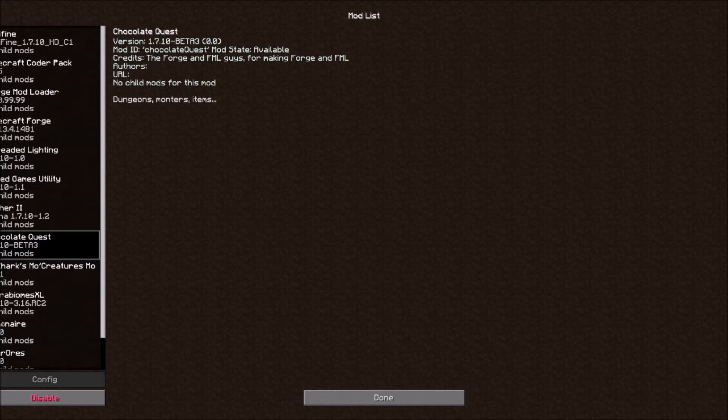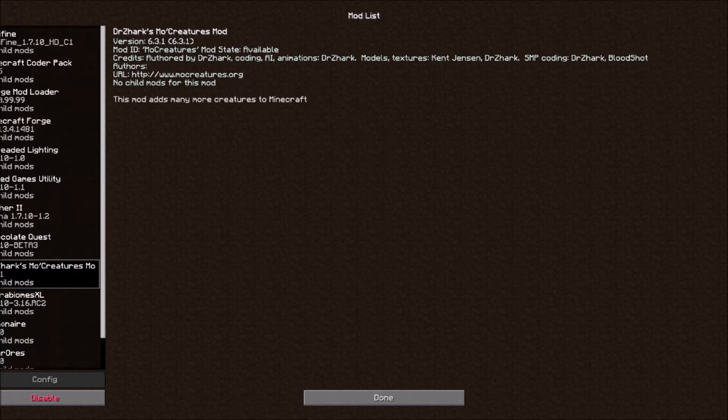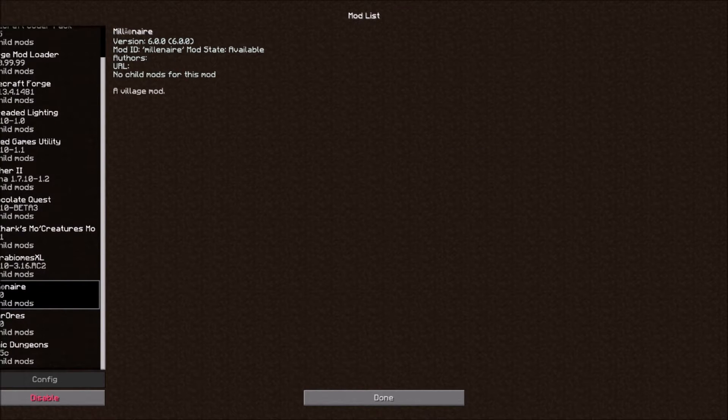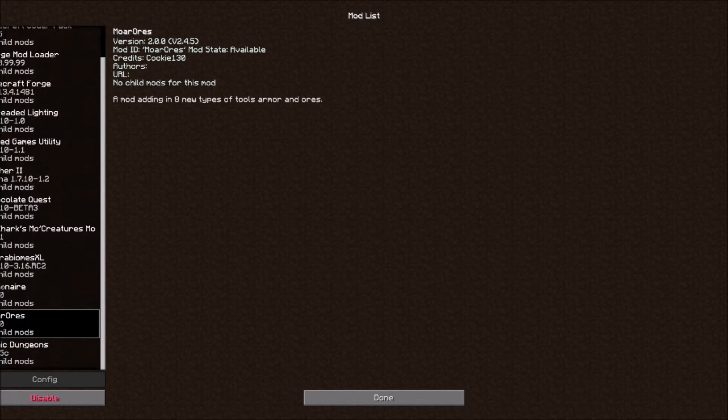Chocolate Quest — which doesn't sound as it is, but it's basically just a lot of badass dungeons, and you'll see. Dr. Zark's MoCreatures — it's MoCreatures, and the same guy who made this mod actually made horses for Minecraft. We have Extra Biomes, which is really cool — some of the best biomes, I can't explain how cool they are. Millenair, one of my favorite mods — basically it's villages with better villagers. It should be called Better Villagers, but it's Millenair. More Ores basically just has more ores, more armor, and it's really nice.